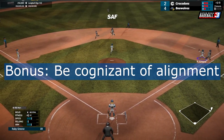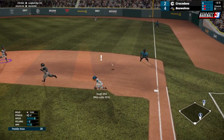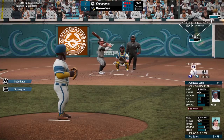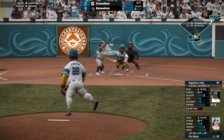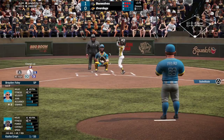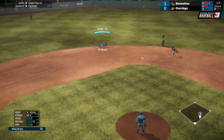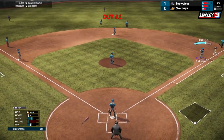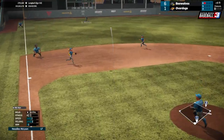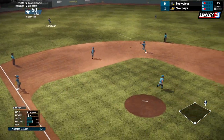Bonus tip: Be cognizant of your alignment. The automatic alignment is usually good. They always set up for double plays, and they will sometimes bring the infield in in tight games with less than two out and a runner at third. But to field effectively, you should know where your fielders are yourself. Sometimes you may even want to adjust them if you think more aggression is appropriate than the AI initiates. You may want to play back early in games, opting to let in a run on ground balls, as a big inning can set you back a lot more than a single run.